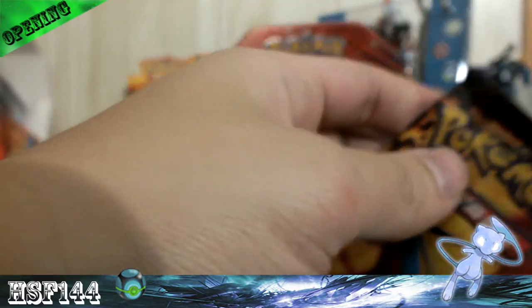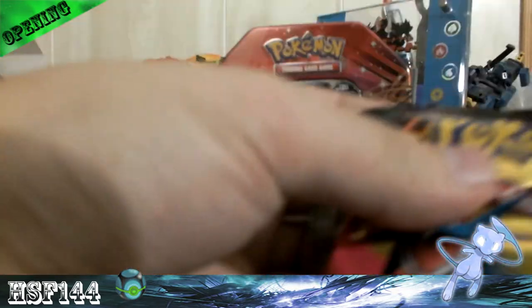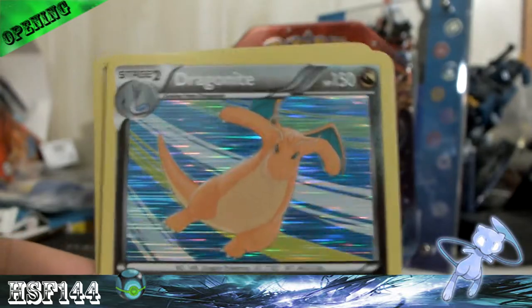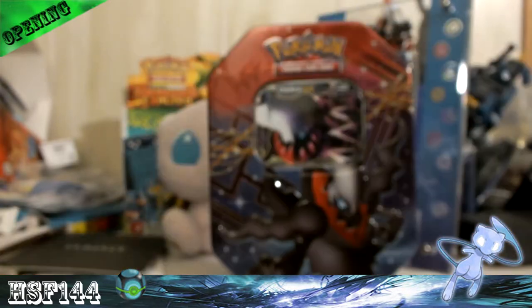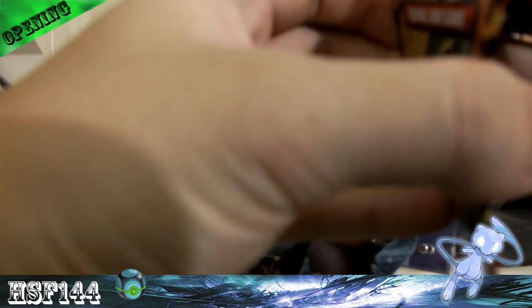I know they're all holographics, so I won't be surprised. And I guess there's no card trick. We got Dratini. These holographics are nice though. Dragonite. Fraxure. Giratina again. And a Super Rod — nice. That's kind of useful, helpful, and fun to open.